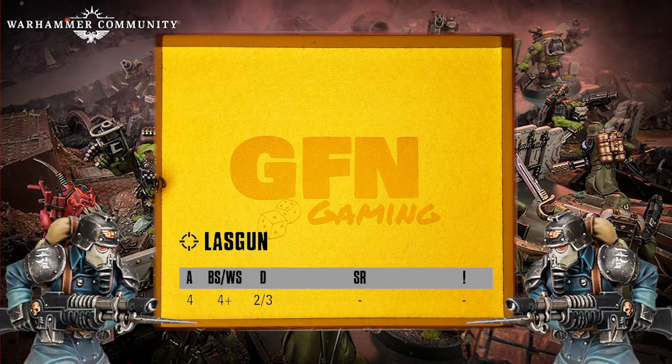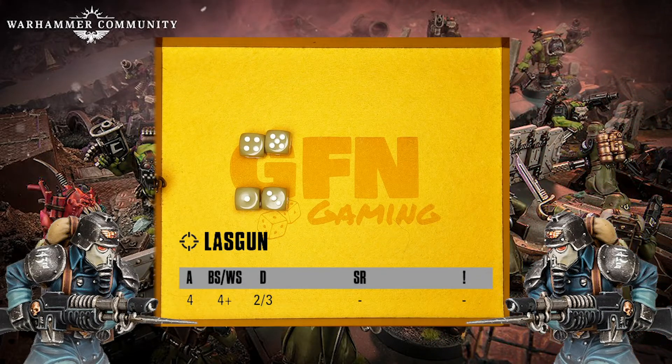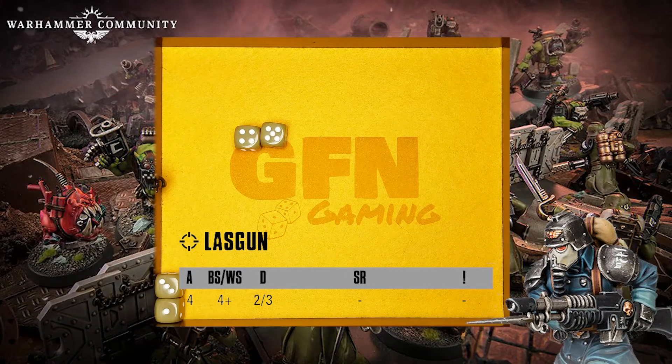The lasgun has an attack value of four, so the Guardsman will roll this many dice. The ballistic skill of a Guardsman wielding a lasgun is four plus, so any four pluses on the dice will represent successful hits, with sixes being classed as critical hits. Based on these stats we can see the Guardsman in the example has two successful hits with no criticals and two shots that have failed to hit.